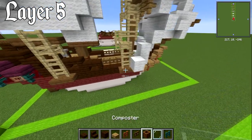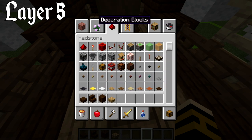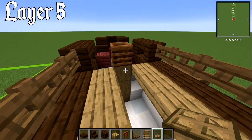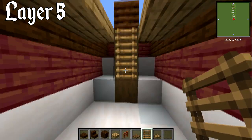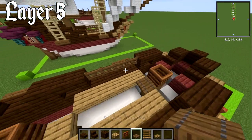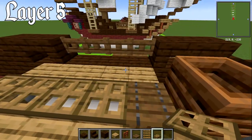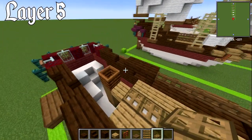Grab yourself a composter and place one onto each of the masts. Now grab a ladder, a spruce trapdoor, and an oak trapdoor. I put the entrance into the hold on the front mast — you can do it on the back mast or both, it's up to you. Put in two ladders here so you don't get caught wandering around. Place a spruce trapdoor there, then build four blocks and put down oak trapdoors so when you open the hold you can get into it and pull stuff out.